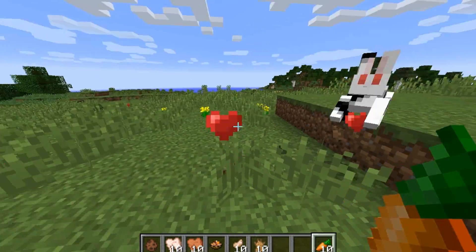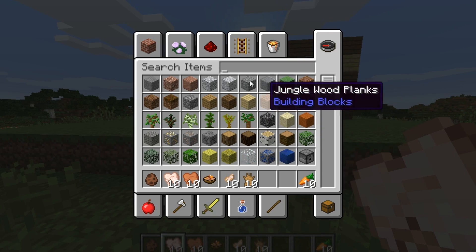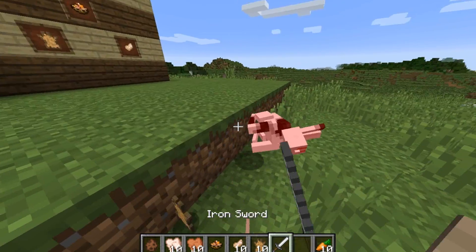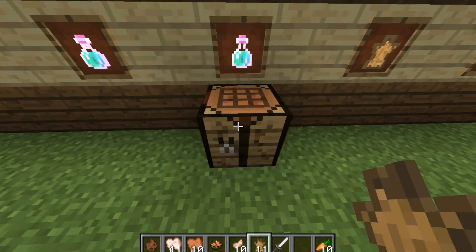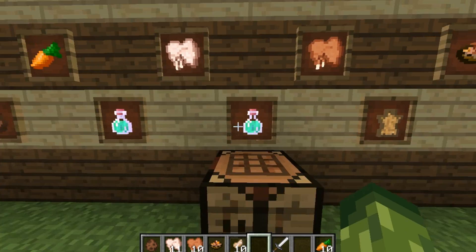That wasn't the only thing introduced in the recent snapshot. They introduced many things such as raw rabbit. Let me grab an iron sword and show you how this works — when you kill them they drop rabbit hide, which can be crafted into leather. As you can see it's simply a 4x4 recipe, which is great for survival if you need leather for creating books for your enchanting table. You can also cook the rabbit, and you get rabbit stew and a rabbit's foot as well.